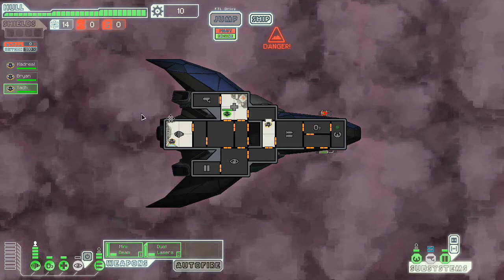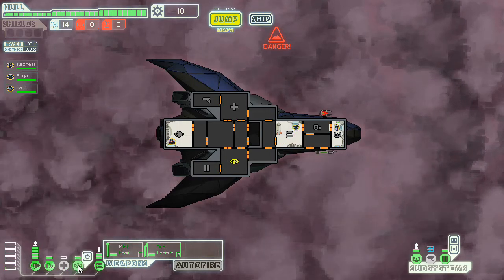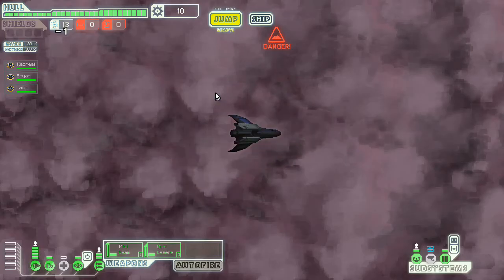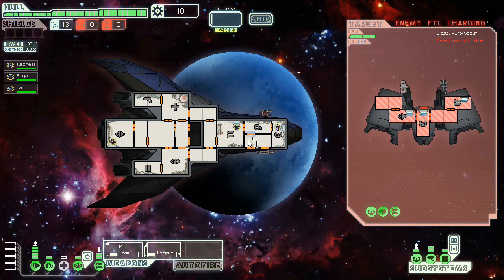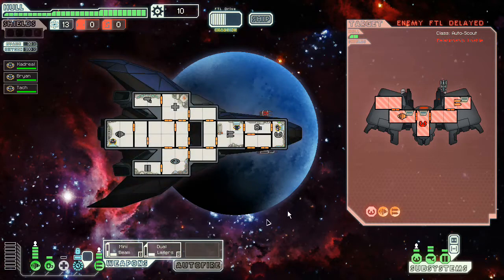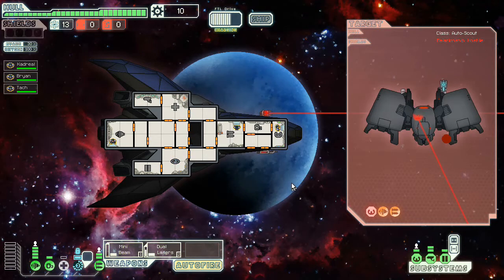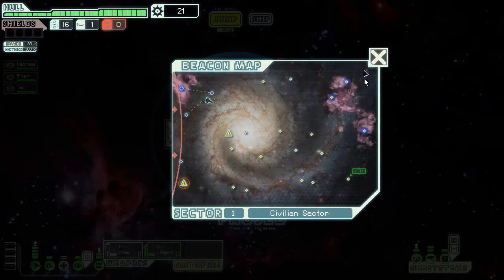Unfortunately, as good as that really was, we did not get any scrap off of it, which is still a little bit behind. Now we have a ship's AI to deal with. We're going to do lasers to its weapons, and we're gonna need to dodge this thing. Let's get an auto-fire on, because we actually do want that on this ship, and we'll take out this thing pretty easily. That was a pretty good fight. Three fuel, a missile, and some scrap. Don't need the missile, but the fuel and the scrap is welcome.